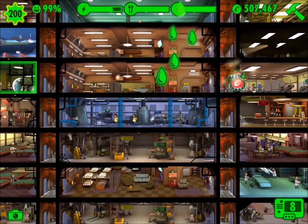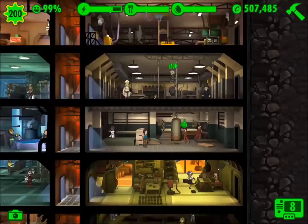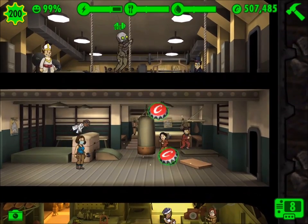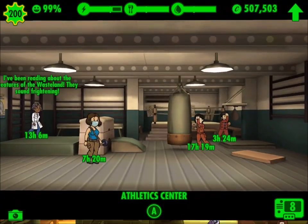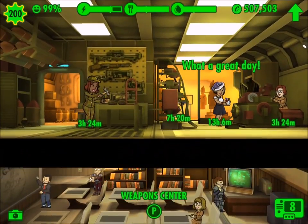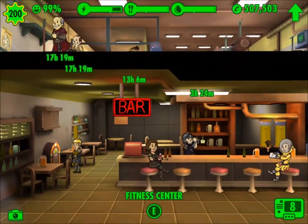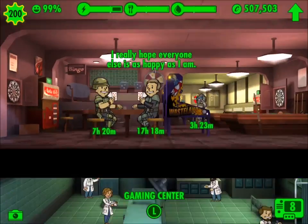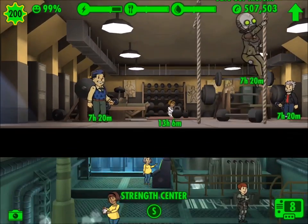One of the next things I ran into was just the overall training. I've got a lot of training rooms set up but not a lot for endurance, not a lot for athletics, not a lot for charisma, and also not a lot for perception. I've got a couple of rooms for strength and several rooms to increase luck, so I'm getting maxed out in some things a little bit faster than others.